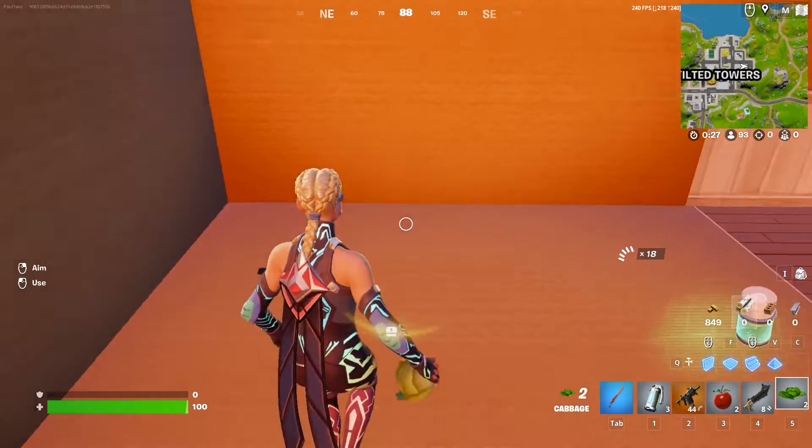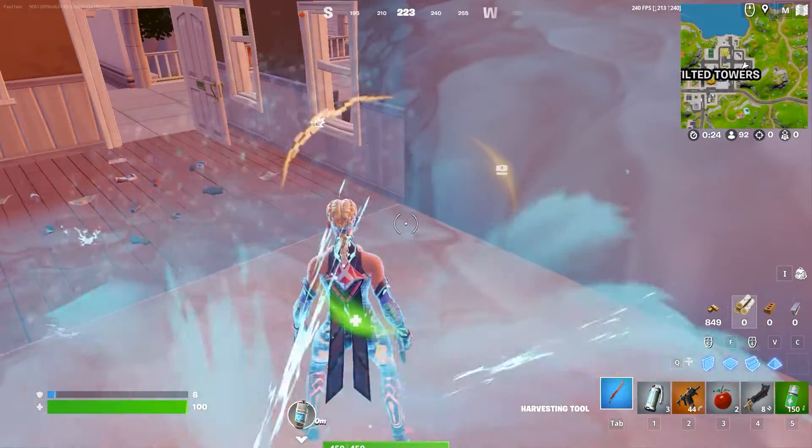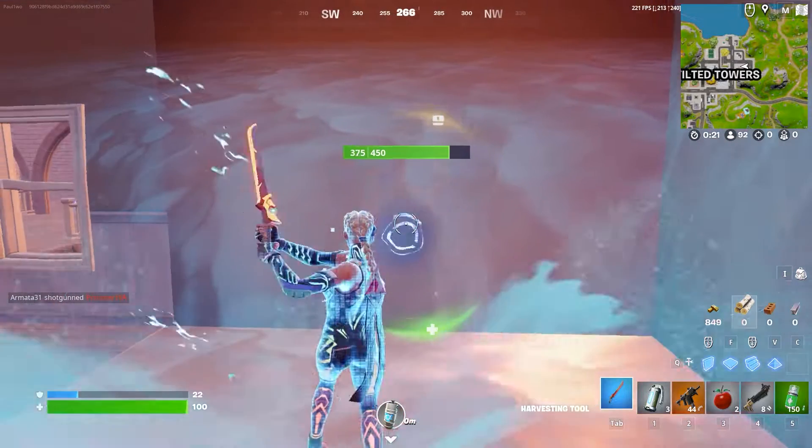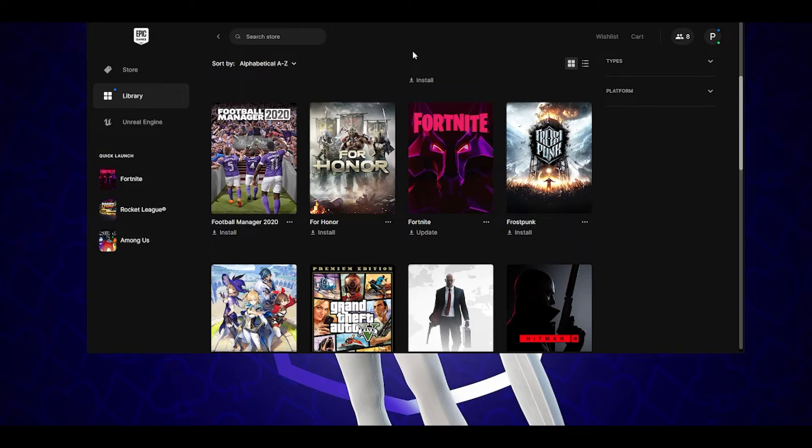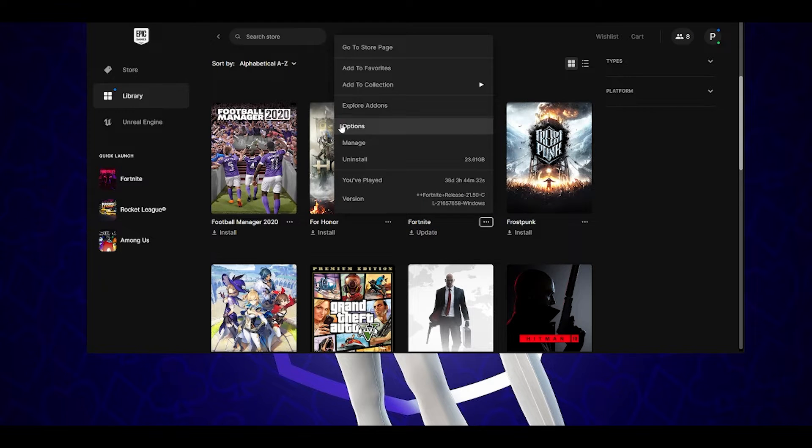First, we will verify the files. I'm pretty sure the majority of players have already done it, but if you haven't, give it a shot. To verify your Fortnite, open the Epic Games Launcher, click on the three dots next to Fortnite, and you will find an option called Verify. Click on it and it will take a little bit of time depending on whether you have a hard disk drive or an SSD. Let it verify, wait a bit, then try the game and see if that helps.